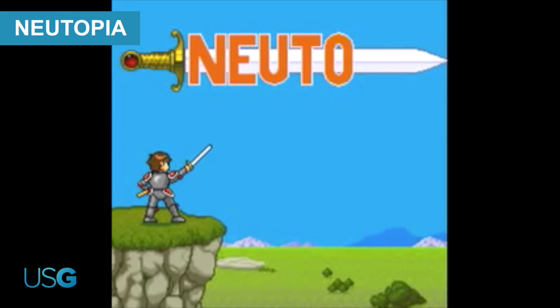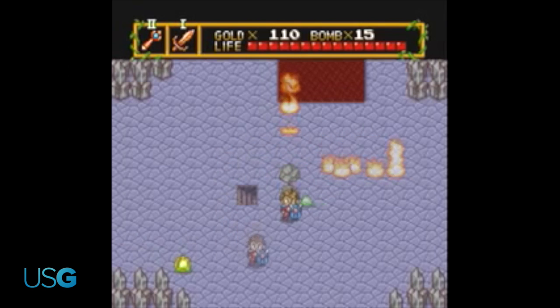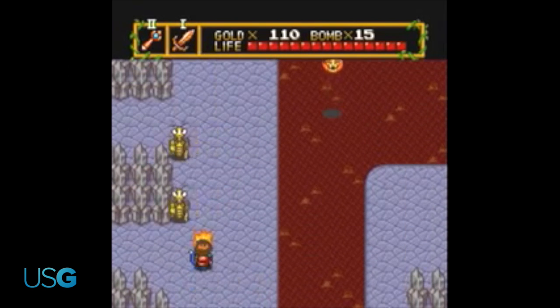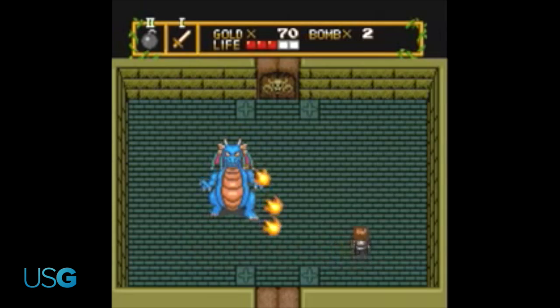Newtopia: Nintendo systems may be the only ones that ever get Zelda games, but Newtopia is about as close as you can get to a Zelda adventure without actual copyright infringement. A sprawling action RPG based around dungeons packed with puzzles and monsters, it's a fine, if not particularly original, take on the genre. Best of all, there's a great sequel that you can jump into immediately once the credits roll.